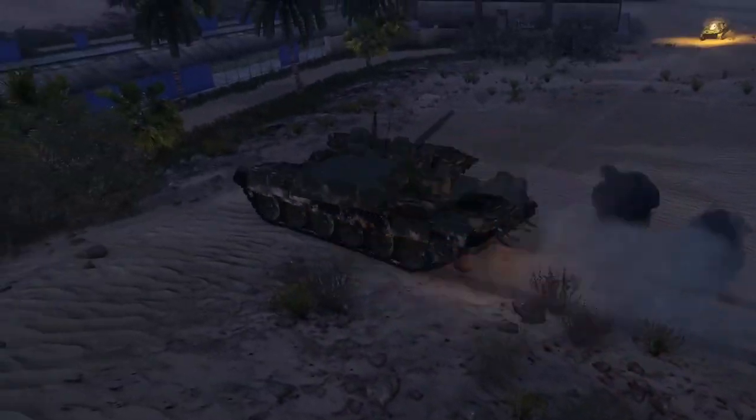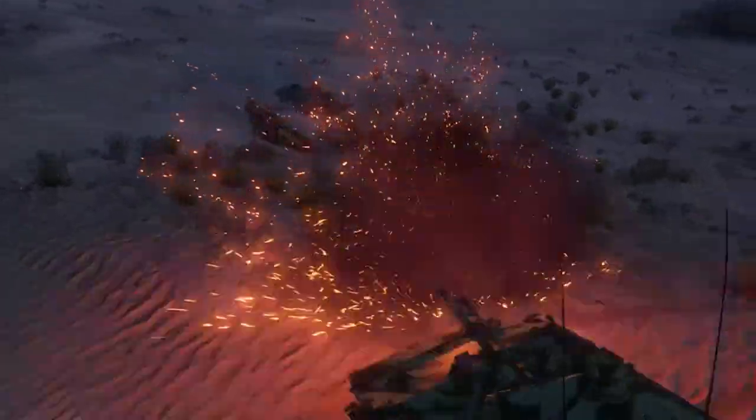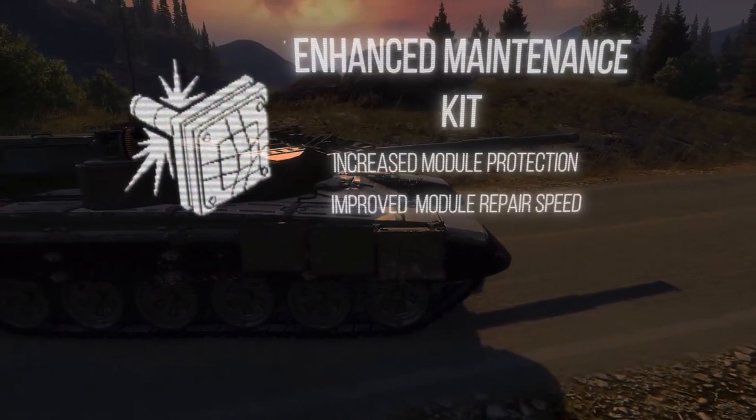Unlike the T-90A, this vehicle doesn't have the soft kill APS ability available right off the bat, but features an advanced hard kill system as an additional progression module that is available upon completing a certain number of contract missions. Aside from that, there's another such module available, increasing the protection and repair speed of modules.